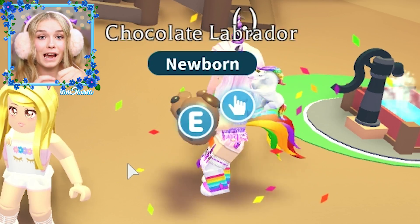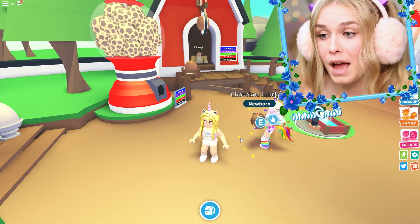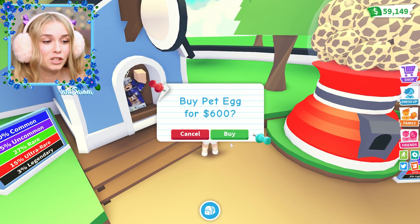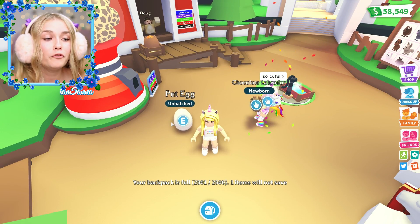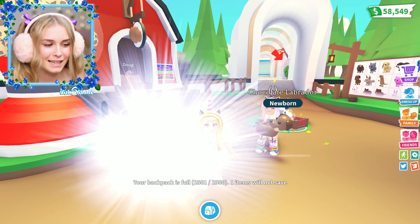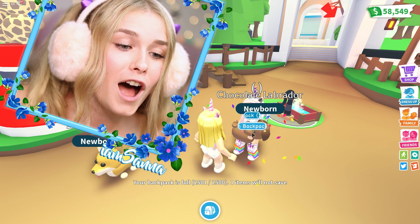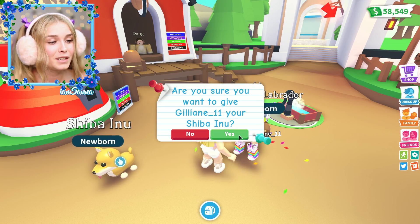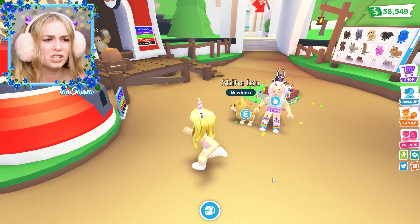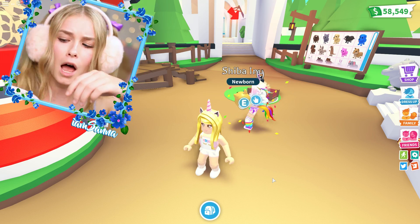We're going for another egg and by the way I really like her outfit - look at her unicorn outfit, it's awesome! It says plain so I'm going to get her a plain egg. She joined my game and look at her outfit - it's perfect. She loves unicorns too I think. The next egg - it's a Shiba Inu! That is a good one - here you go.